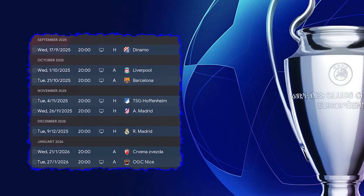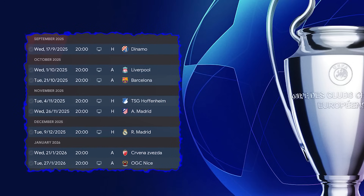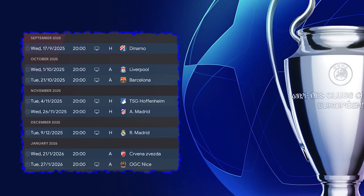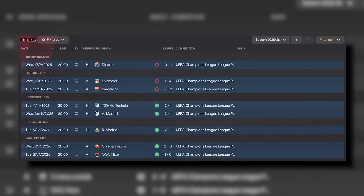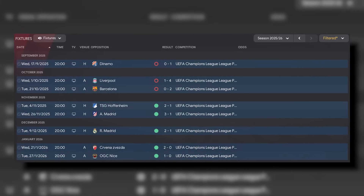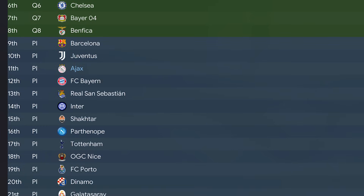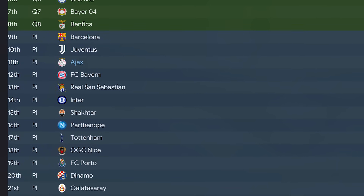So we are clearly the best team in Holland right now, but sadly that did not translate onto the European stage. In the Champions League league phase we met Dinamo Zagreb, Liverpool, Barcelona, Hoffenheim, Atletico Madrid, Real Madrid, Red Star Belgrade, and Nice. We had a rough start with three defeats on the trot, but picked things up with five wins on the spin to finish on 15 points and end up in 11th place, qualifying for the knockout stages.